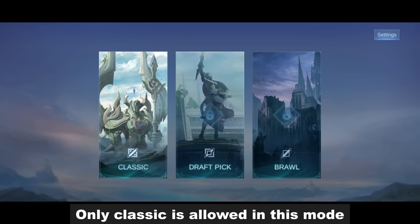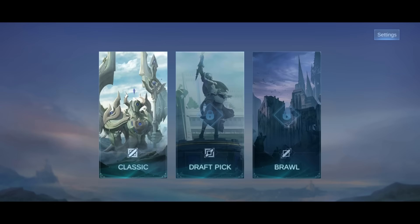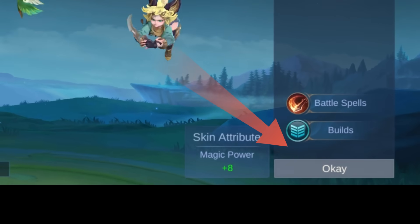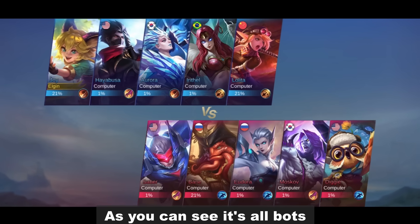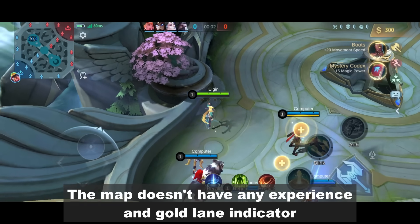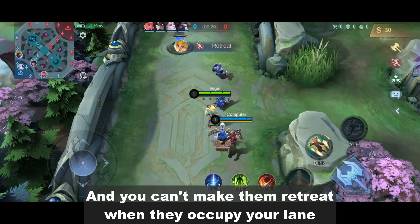Only classic is allowed in this mode. The settings are still the same as before. So in the peaking section, there are no talents to use. As you can see, it's all bots. The map doesn't have any experience and gold lane indicator, and you can't make them retreat when they occupy your lane.